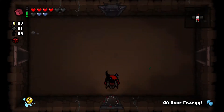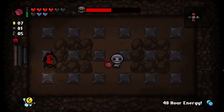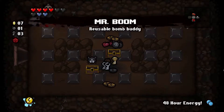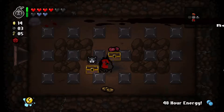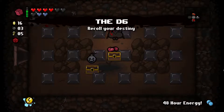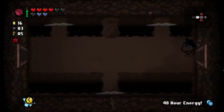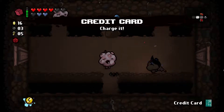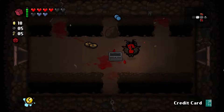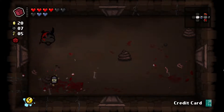Total build is interesting. We're going to keep the D6. We've got two item rooms in there. Good credit card — it's going to give us a free shop item. It's a credit card — charge it. Maybe it might give us free devil items too.